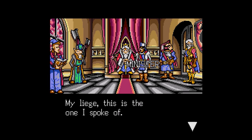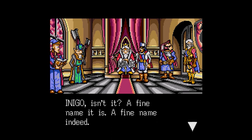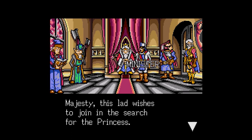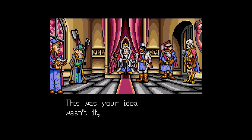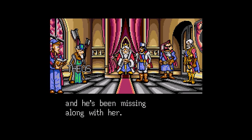The advisor says: 'My liege, this is the one I spoke of.' The king responds: 'Ah, Mortrid's son, and one of my finest knights. Inigo, isn't it? A fine name it is.' 'Majesty, this lad wishes to join in the search for the princess' — you can't change the gender of your character, unfortunately. 'This was your idea, wasn't it, Theos?' 'Yes, Majesty. Inigo's father was with the princess and he's been missing along with her.' So not only a stereotypical rescue-the-princess plot, but also our father — which throws a little something into an otherwise cliche plot.